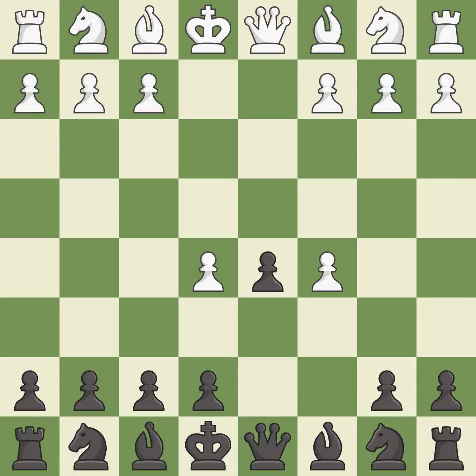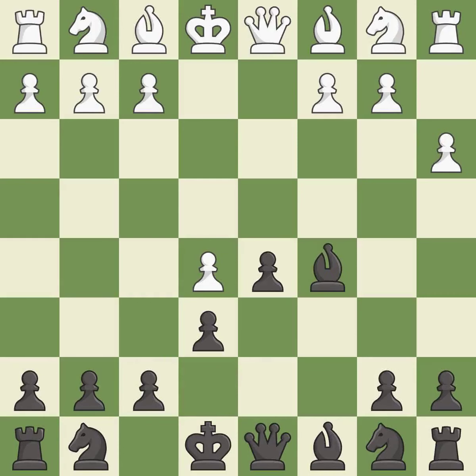dxc5 captures the c5 pawn and allows the queen to attack the d5 pawn. This reveals an attack on a pawn — that was a free pawn. It is the last book move, activating the queen by developing it off its starting square.